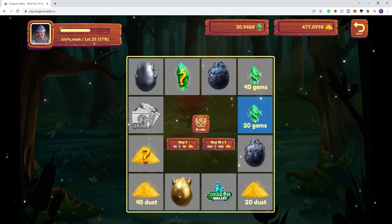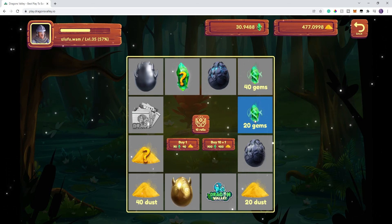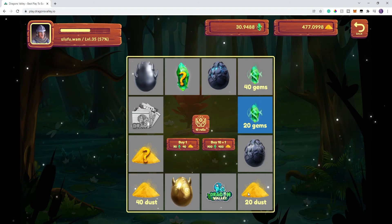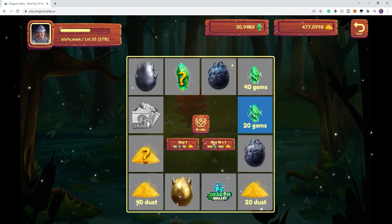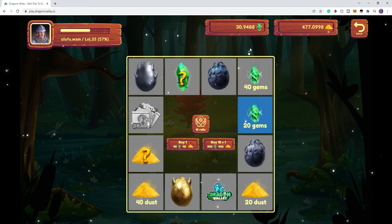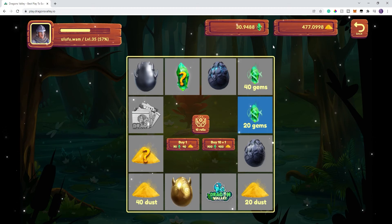And I got 20 gems. With these rolls, it's gambling, so this and gems are probably the worst you can get. They do go right up here, though sometimes this doesn't refresh right away. I'm not going to bore you with the refresh — anytime you get these gems or dust, it automatically goes up here. You may have to refresh your screen in order to see them.